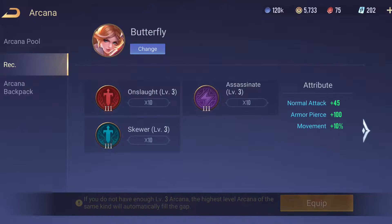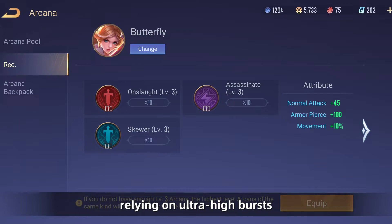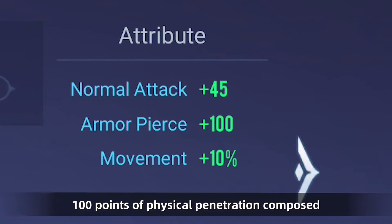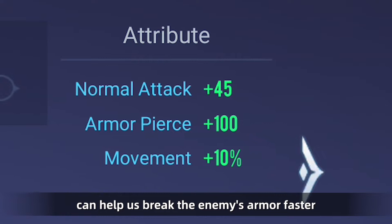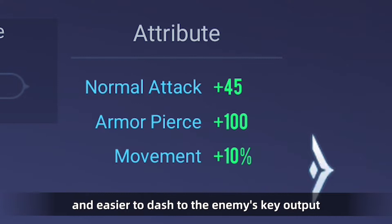Arcana Recommendation: Onslaught ×10, Assassinate ×10, Skewer ×10. This set of Arcana pursues ultimate damage, relying on ultra-high burst to kill enemies' key output in a single battle. 100 points of physical penetration composed from 10 Onslaught and 10 Skewer can help shred the enemy's armor faster. The 10% movement speed bonus brought by 10 Assassinate makes Butterfly more flexible and easier to dash to the enemy's key output. A full set of Arcana also provides an additional 35 points of attack power bonus, making the burst ability even stronger.